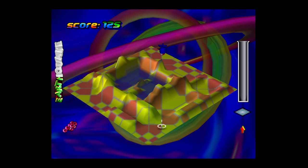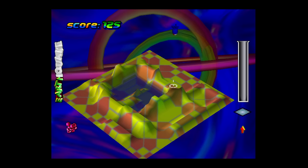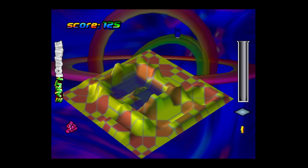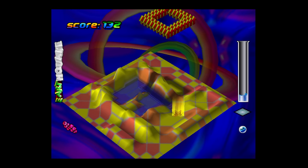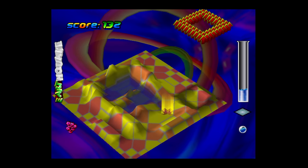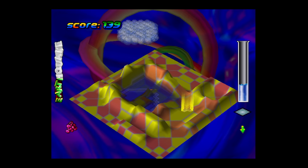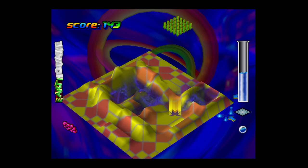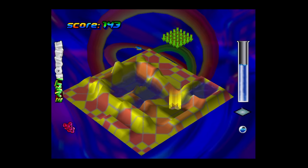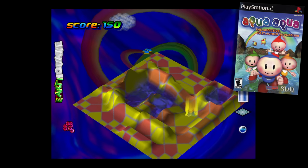Another game I want to highlight is Wetrix — a really interesting 3D puzzle game where the whole goal is to manage and control water. This game is primarily known as an N64 game, and that version is great. But a lot of people don't realize the Dreamcast got an enhanced remake of it, and I think it's actually better. By the way, if you like this game, it got a sequel on PlayStation 2 called Aqua Aqua — I don't think a lot of people know that.